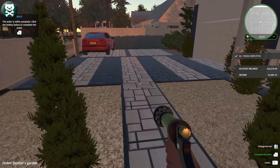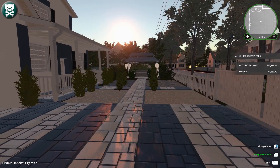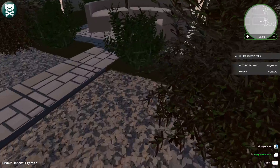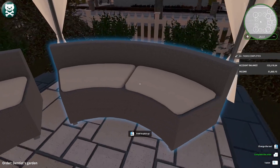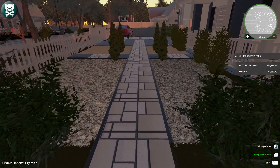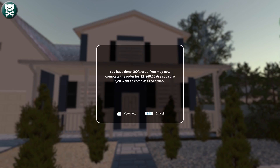So all tasks completed — I'm very, very proud of this. Let's go to the gate and have a look at what we've done. What a difference! Not too shabby, if I say so myself. Very pretty. We haven't deviated too much from where they wanted it. It's all very pretty, and obviously this is something I would be able to put into someone else's house eventually. So let's go back to the gate — I'm assuming this is how I finish the job. So here we go. You are done: 100% of the order. You have completed the order for £1,860.70. Are you sure you want to complete the order? I certainly am. Ta-da!